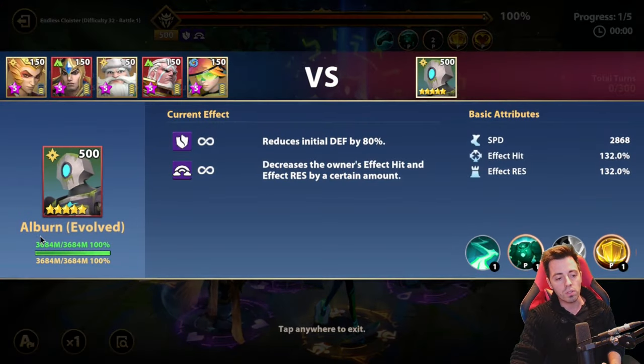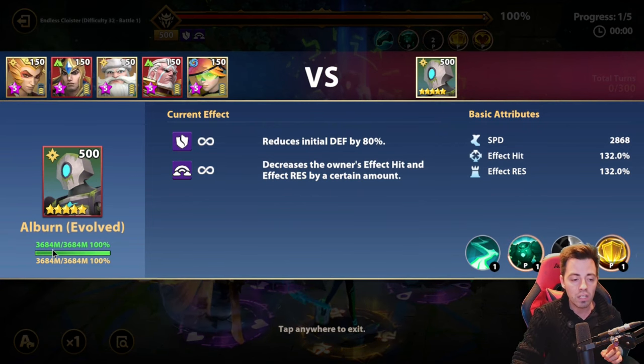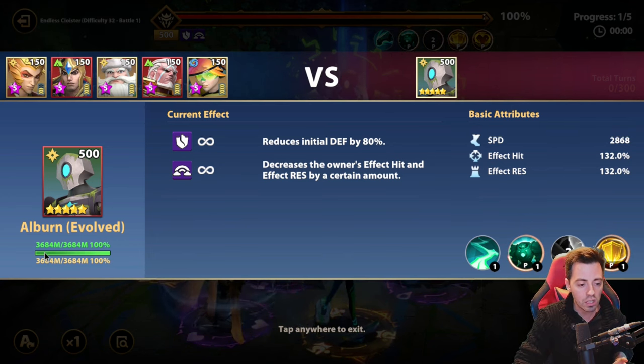First of all, let's have a look at the boss. He has 3 billion 700 million HP and the same value as a shield, so you have to beat him two times. But when you destroy the shield, you have three turns to inflict 3 billion 700 million more damage.